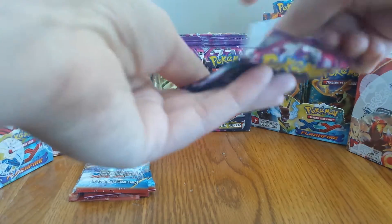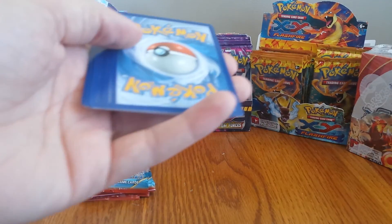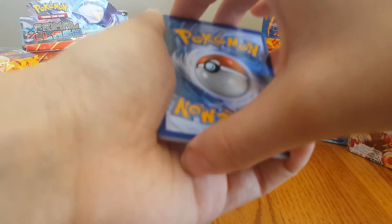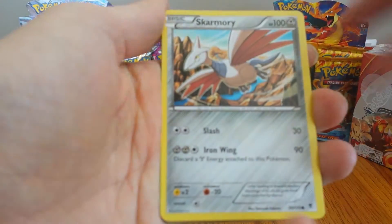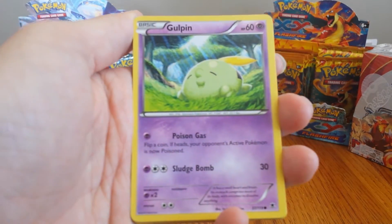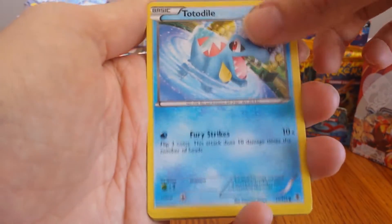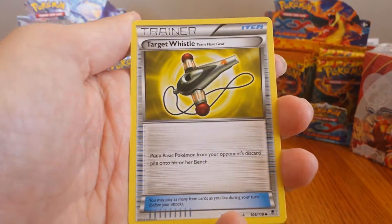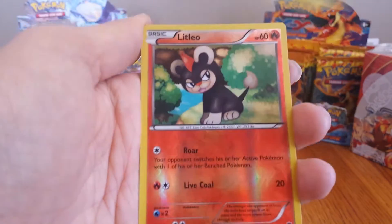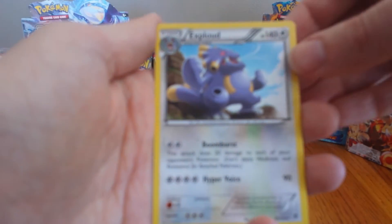Our second and last Phantom Forces. We've had some pretty good luck with the Phantom Forces — only opening up two packs at a time and have a couple EXs out of that box already, so very happy with that. We have a Skarmory, Gulpin, Frillish, Totodile, Alomomola, Target Whistle, Hand Scope, Swadloon. Reverse Hollow is a Common Litleo. And our Rare is an Exploud.